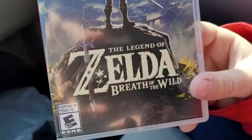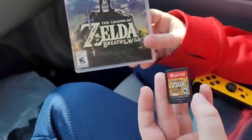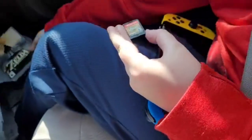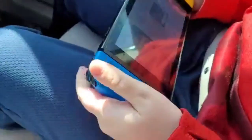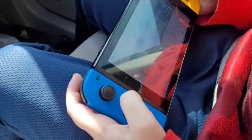This is the new The Legend of Zelda Breath of the Wild. These little Switch games are so tiny — like a little SD card. Where does it go in the Switch? Right there — put it in there, make sure it clicks and closes, and then turn it on. I think sometimes this game takes a little bit to boot up the first time.